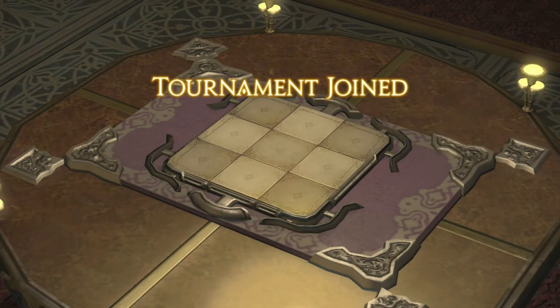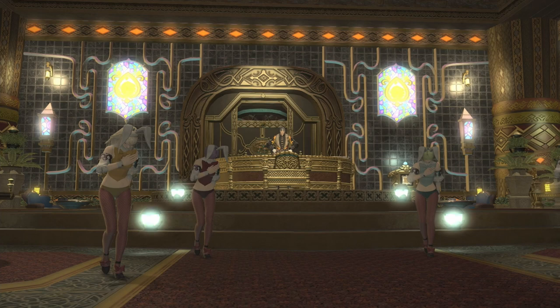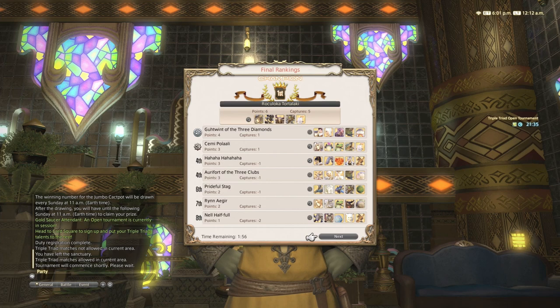Number six: tournaments. There are two types of tournaments — open tournaments which run every two hours, and regular tournaments which run every few weeks. You need to win an open tournament at least once in order to get the Phoenix card, and it's worth doing the regular tournaments when you can, as you get some rare cards and a lot of MGP rewards even if you don't place very highly.